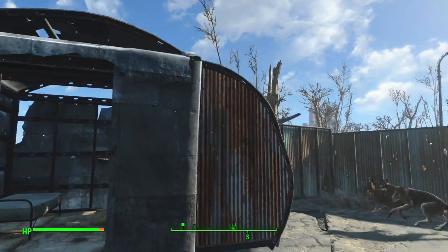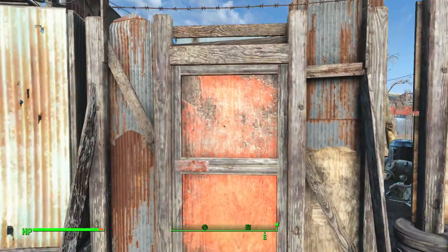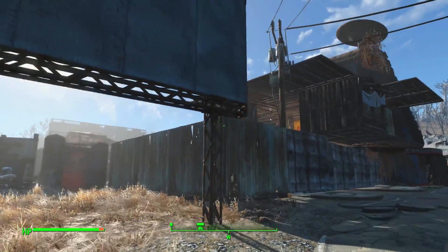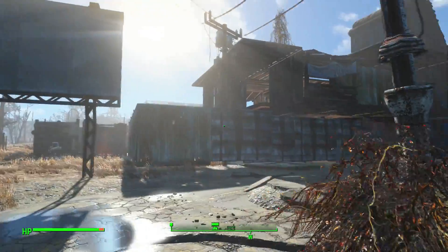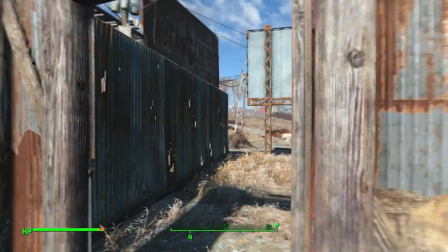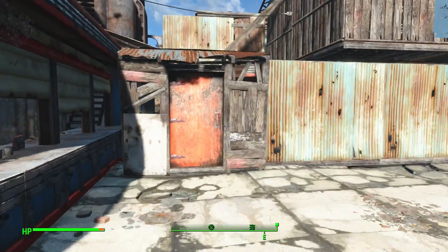Moving on to another structure made of steel — there's a couple of beds in here. This is another entrance into the base, because many times when you fast travel you spawn somewhere near here, and there's a road that comes in. That was primarily the reason for building a second entrance, and it's been well-equipped with defense turrets.